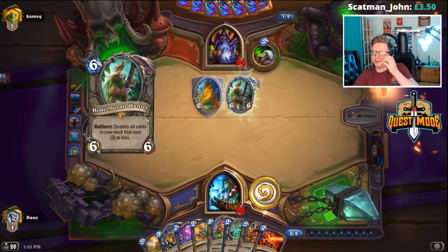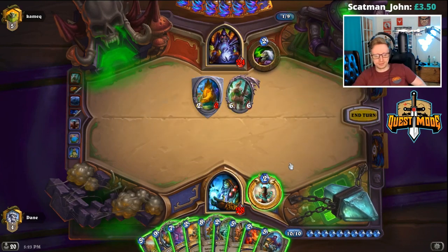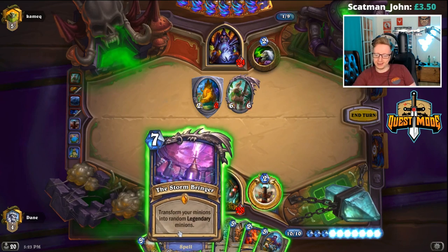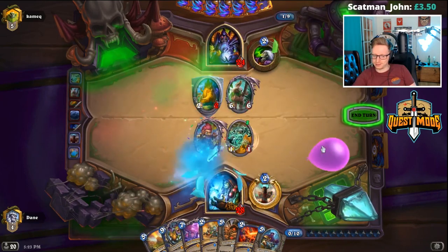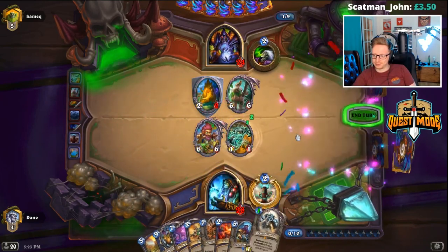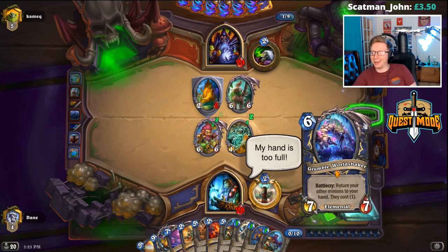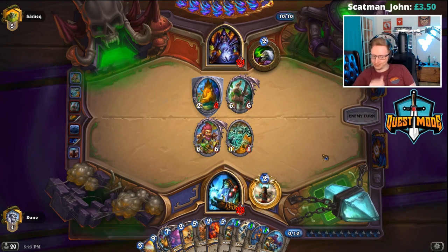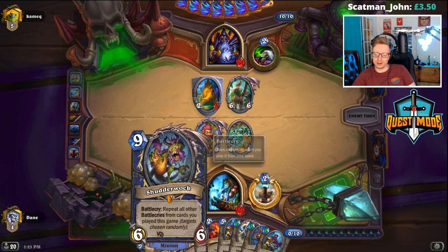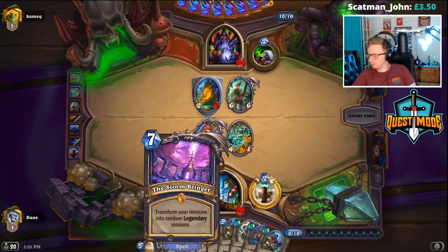No, I can't — I lost the flip. I lost Grumble. I would have to draw in that order, wouldn't I? I can't win via the Shudder, but I can win via Stormbringer.